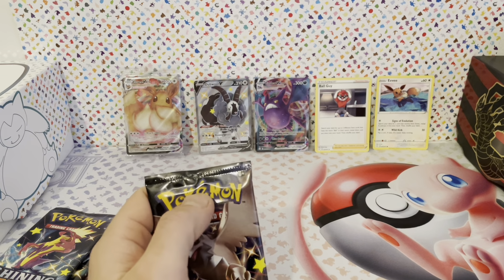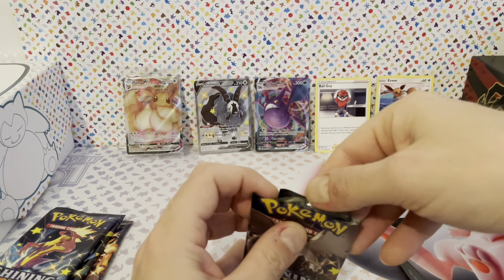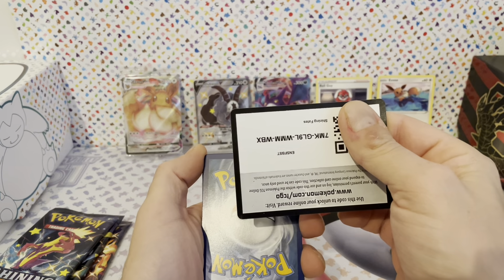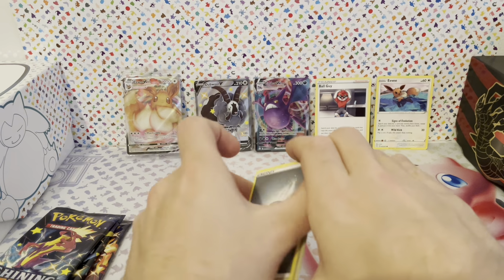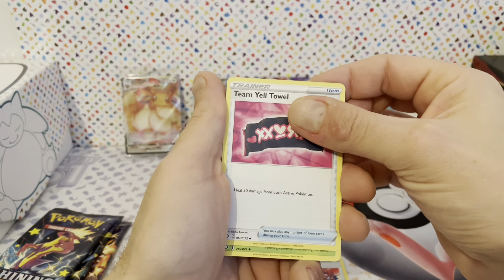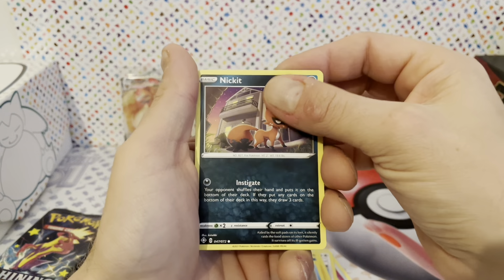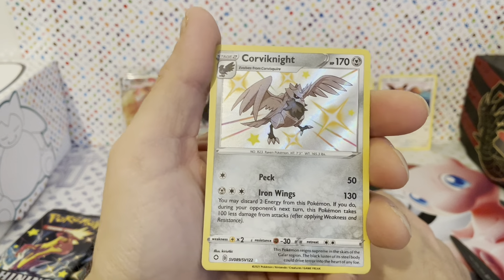I was expecting we could pull more shinies from this set. They seem pretty rare too. So far we have two pulls. Metal Energy, Rusted Shield, CBLT Town, another Eevee, another Pico, Chutle, Nikit, Koki — yeah, we finally got some shiny! That's pretty cool.